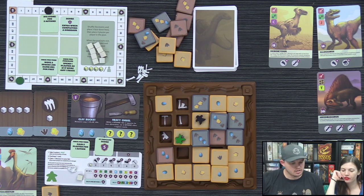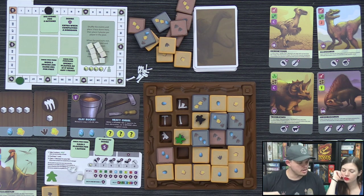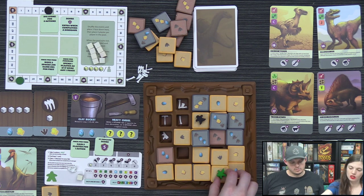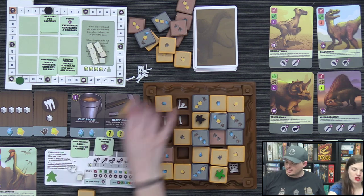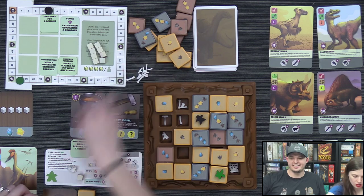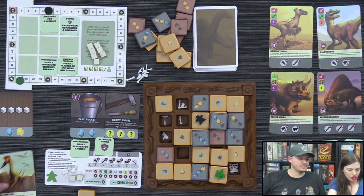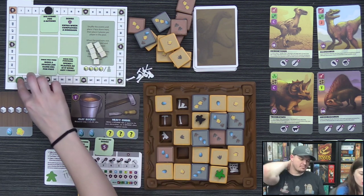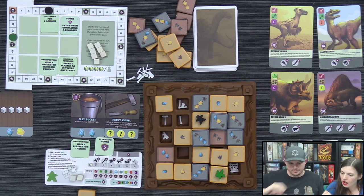Derek pushes tiles three times, uncovering a large amount of hidden bones and items — 'the mother lode.' He takes a plaster as his last action, then turns in trace tiles. He's careful not to overpay since you lose anything you overpay. He gets seven points from a trade-in and takes the Allosaurus dinosaur card.